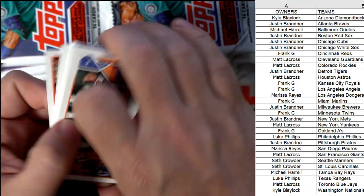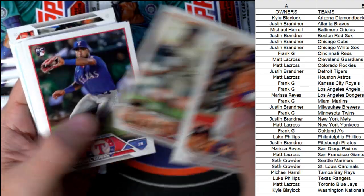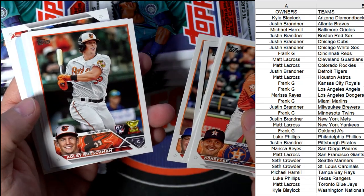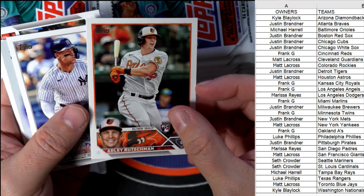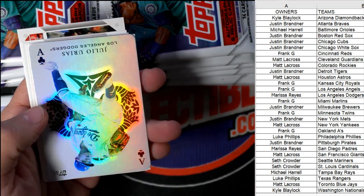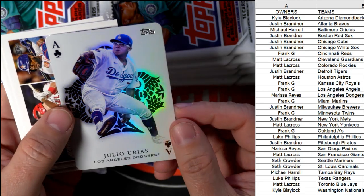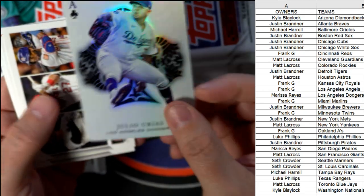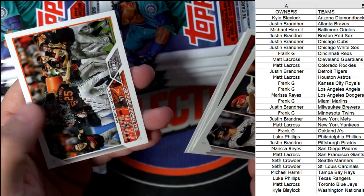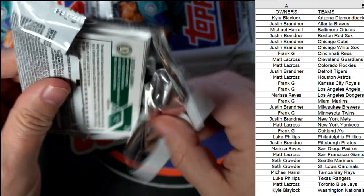Let's see if we can pull one of these gold mirror image variations — what I want to pull so bad. O'Neil Cruz, Alonso... there's an Adley Rutschman rookie card — Orioles, great to see that. Aaron Judge. We got the Urías, Dodgers Aces — Los Angeles Dodgers — Marissa R, this one's coming out to you! Beauty, coming your way. You got the Orioles — a nice Gunnar Henderson and Adley Rutschman out of here.